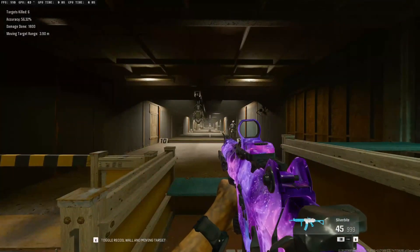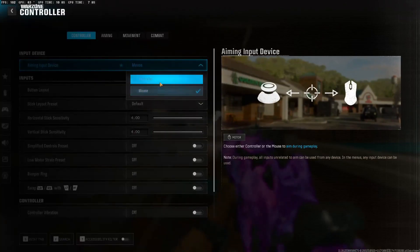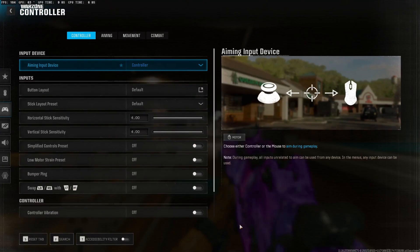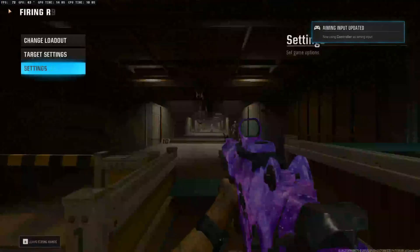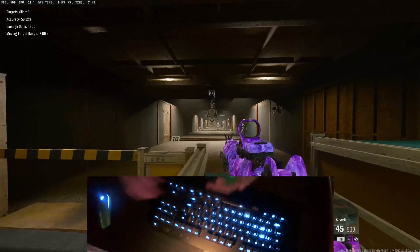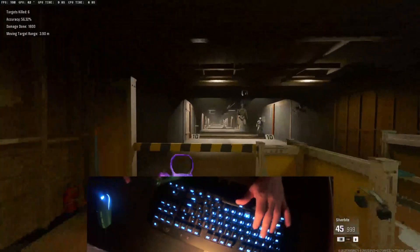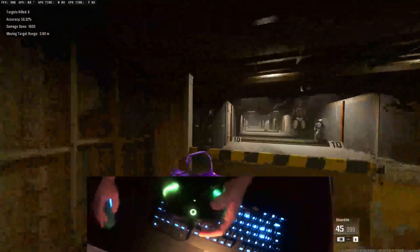First, let me help you understand what's going on here in Call of Duty with the aiming input device. You're locked to input on controller, so you can only use mouse or controller while you're playing — you can't switch this in-game. But what a lot of people don't know is that you can use half of each at the same time. For example, you can actually use a controller and a mouse at the same time. You can put movement on mouse and use the aim on controller, or use the stick for movement and aim with the mouse.